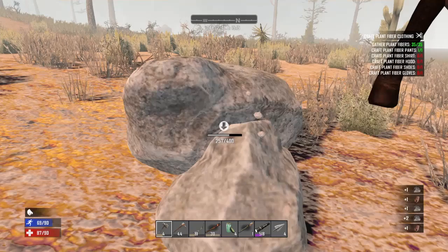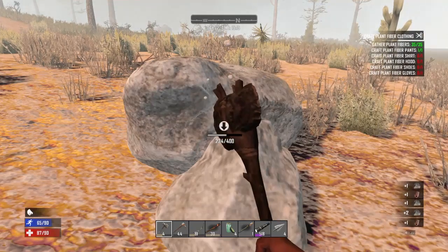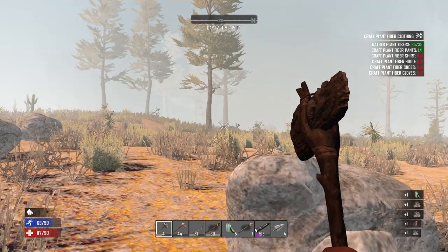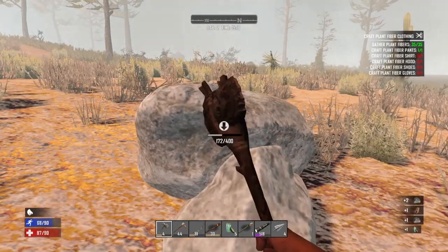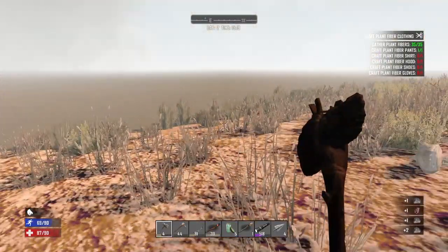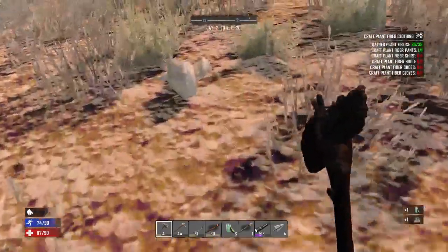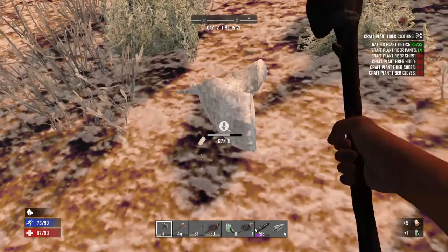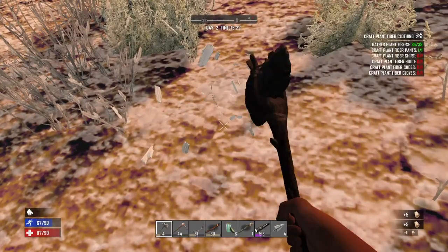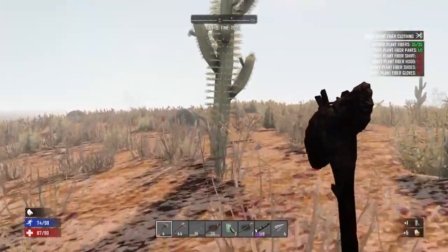And you might say, what about wood? Because there's a green forest area right there. Well, what about wood, Mayhem? There's not a lot of wood options there. Okay, there's not. But there's these right here — you don't get a bunch of wood from it, but you get enough for the early stages to be able to make what you need.